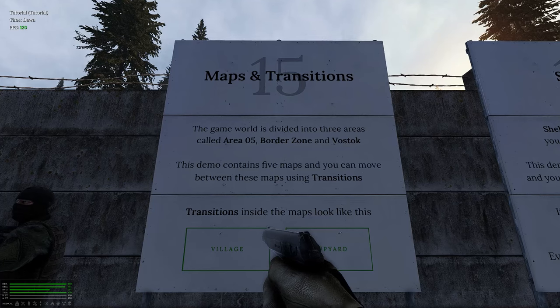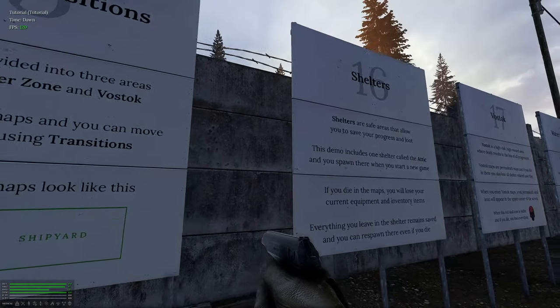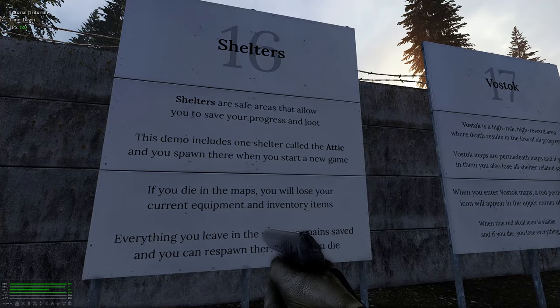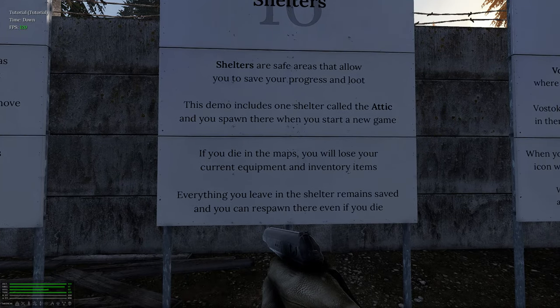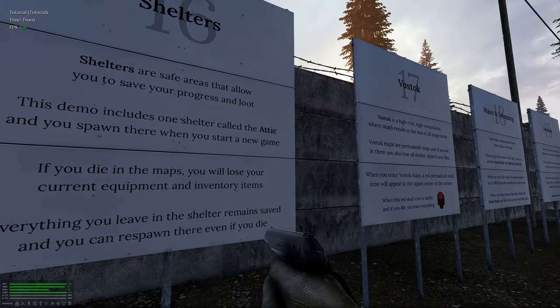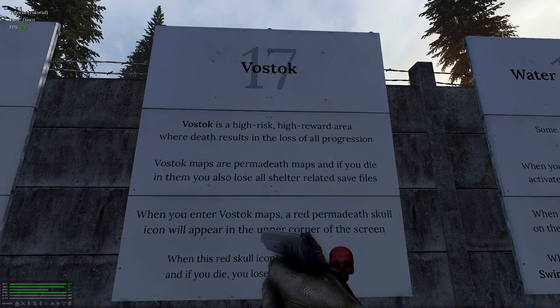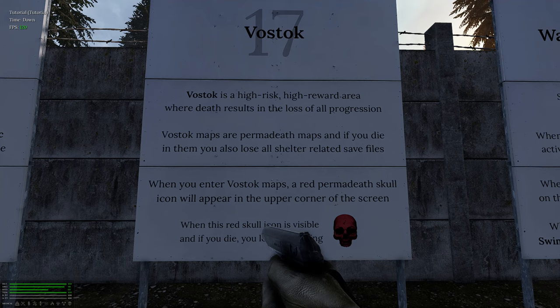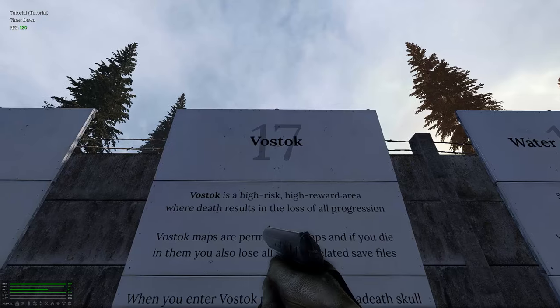Maps and transitions — the game is divided into three areas called Area 5, Border Road, and Vostok. This demo contains five maps and you can move between them using transitions. Shelters are safe areas that allow you to save your progress and loot. This demo includes one shelter called the Attic and you spawn there when you start a new game. If you die in the maps you lose your current equipment and inventory, but everything left in the shelter remains saved. Vostok is a high risk, high reward area where death results in loss of all progression — it's a permadeath map, and if you die there you also lose all shelter save files.